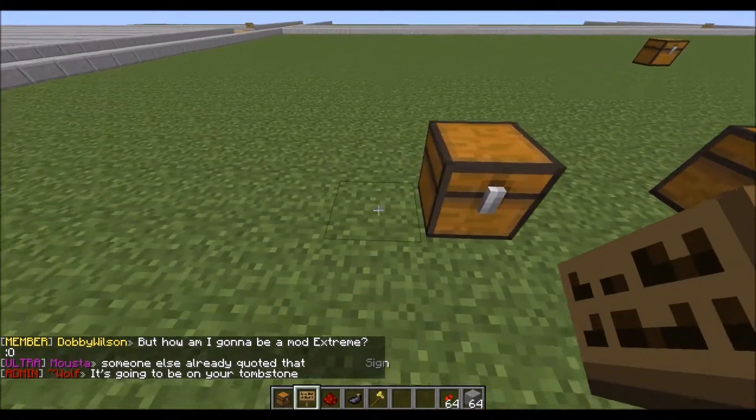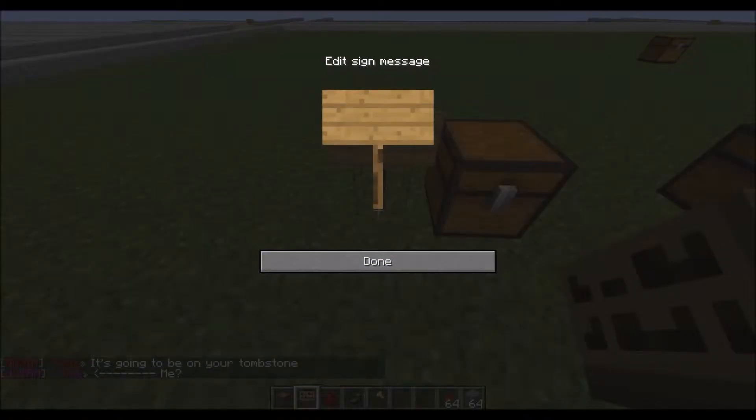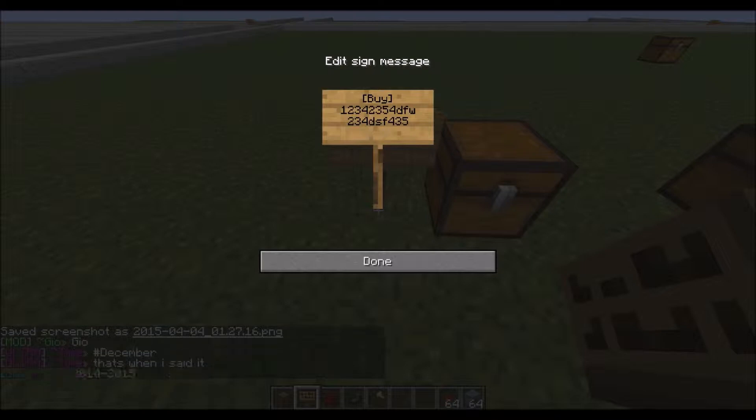Place down the chest, place a sign, and in the first line of the sign, if you want to sell your item, you want to put buy — make sure that's in brackets. Next line down, you can put anything you want. The last line is where you want to put your price. How many of the item will be determined later, so determine how much you want to sell your items for. I'm going to set this to $100.